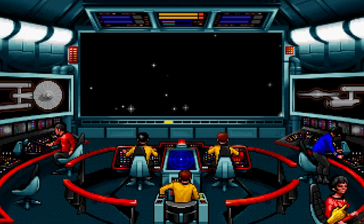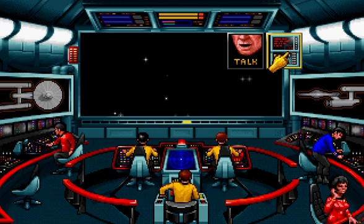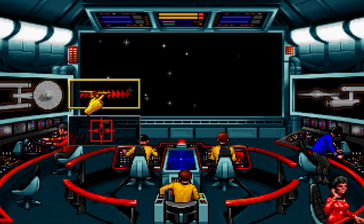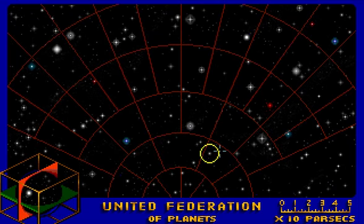Uhura — communications. Spock — you can ask him for advice or access to the ship's computer. He advises referring to the Star Map and setting a course for the Pollux system. From now on I'll be using keyboard shortcuts for this just so that I show them. Star Map — this you might guess is the copy protection. Pollux is over here.